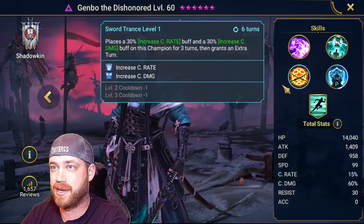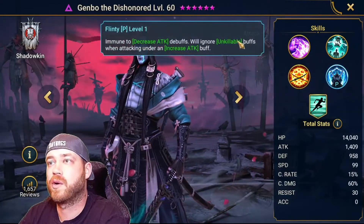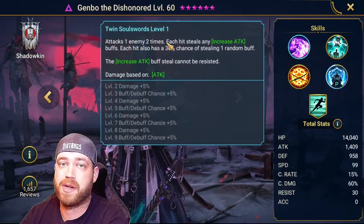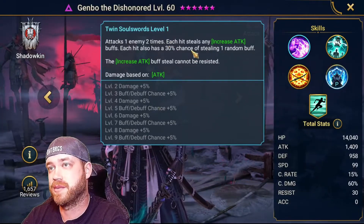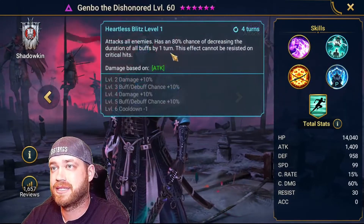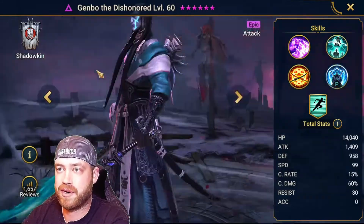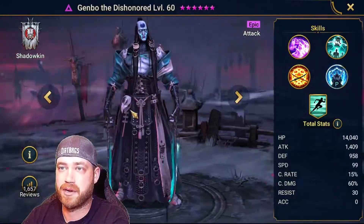Jembo is a good DPS — he just does as much DPS as possible. He's immune to decrease attack, ignores debuffs. If you already have a Jembo and use him in PvP, he wouldn't be a bad option for this boss just to do as much damage as possible on the waves. He steals any increased attack buffs — that's good if the boss puts out an increased attack. Attacks all enemies with 80% chance decreasing all buffs by one turn. Jembo is very good in PvP and could be very good for this boss.